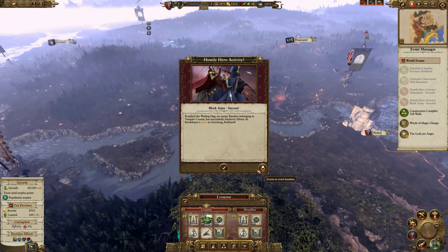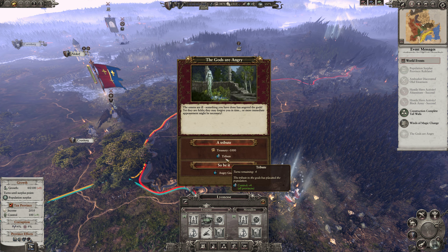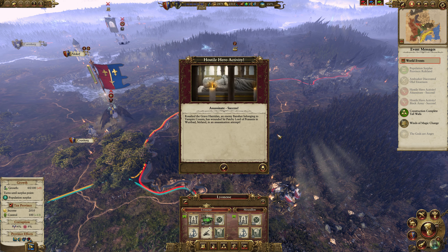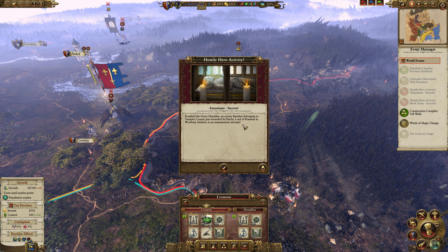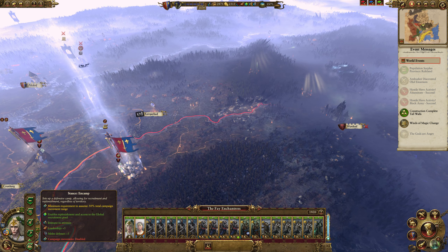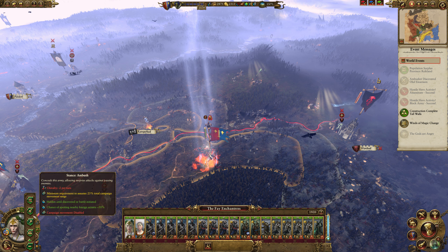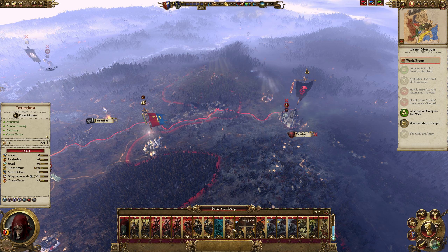Assassinate success — block army success. Control, yeah, we'll pay the tribute. Who got assassinated? Rosalind the Grave has wounded Sir Patchy. You're lucky that was a wound. Going after Patchy — Patchy's never done anything bad to anybody. The vampires have already raised up another army here — a holy Vargulf.